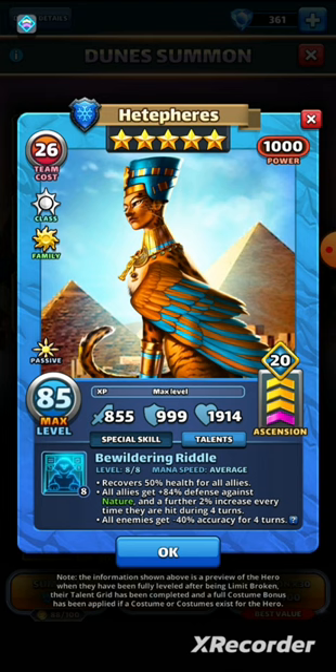With max power on she's nearly 1000 defense and nearly 2000 HP, so she's an extremely survivable, very tanky hero who's going to sit there and take a lot of damage. Now the special skill runs at average speed and it is called Bewildering Riddle — and I'm a bit bewildered by it. She recovers 50% health for all allies, all allies get plus 84 defense against nature with a further 2% increase every time they're hit during four turns, and all enemies get minus 40 accuracy for four turns.